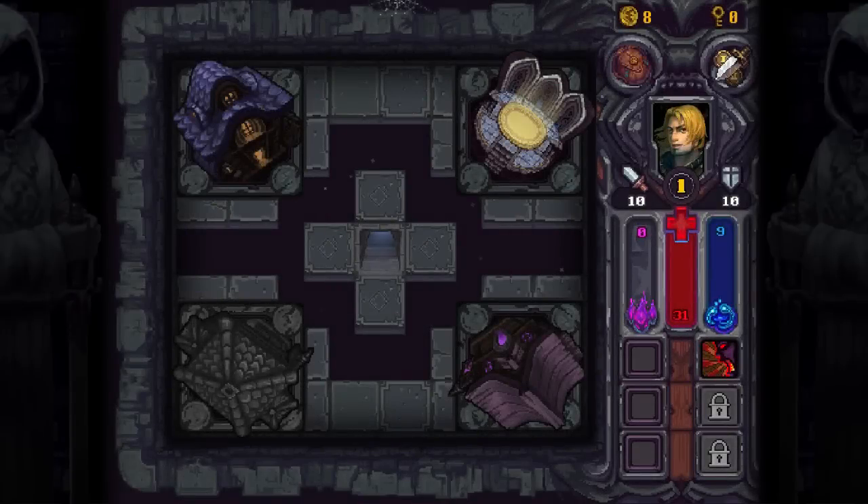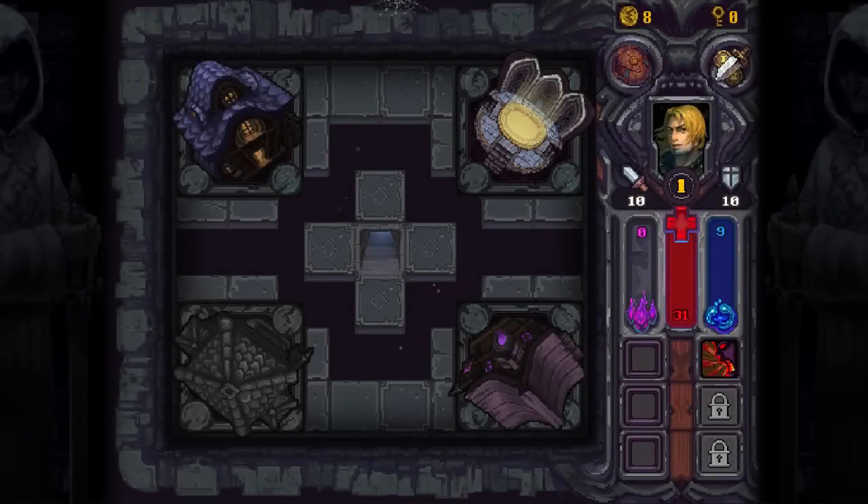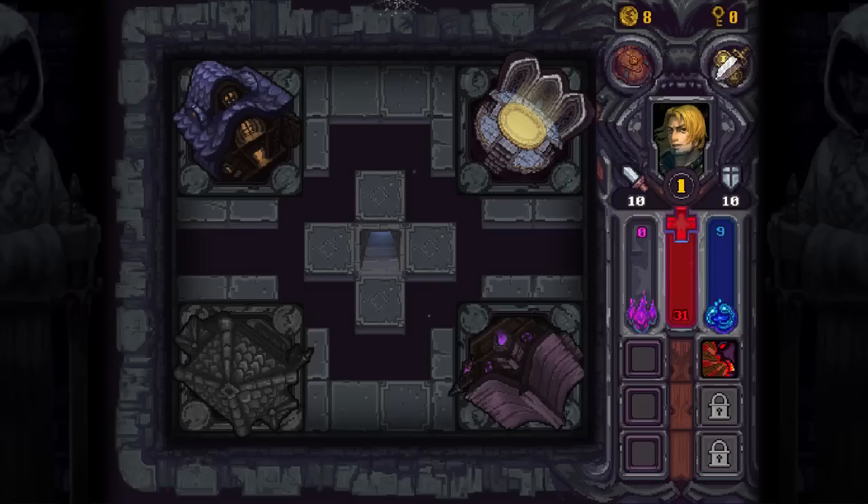What you can do is increase the amount of experience you get per monster, health from healing, prices for shops. So some amount of grinding is in order. I'm probably just going to go straight for the experience upgrade for the time being, and then flop back and forth between these two. The more experience we get, the more random full heals we get — that's probably the main thing that saves us.